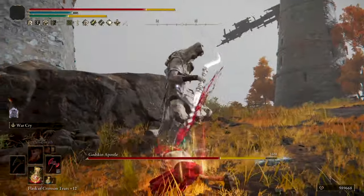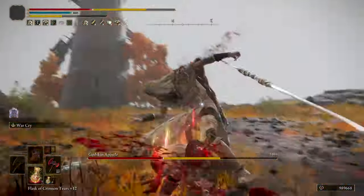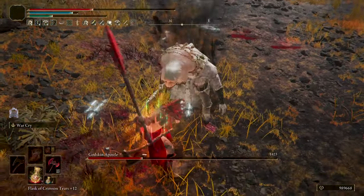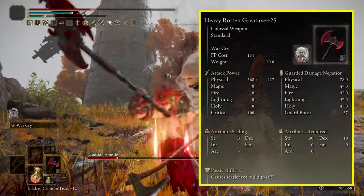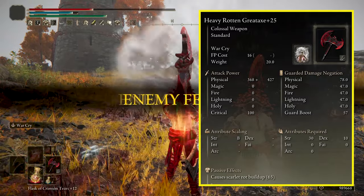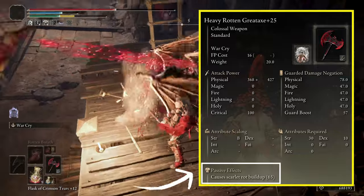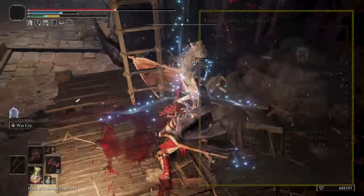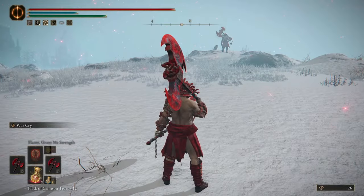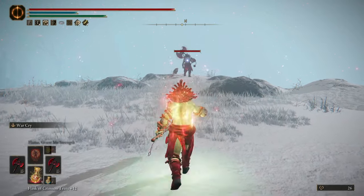One-shotting enemies, or killing them in a few blows, and hurting bosses real bad with each charge attack — it's beautiful. The Rotten Great Axe at max level with heavy affinity will scale B with strength, having the most attack rating possible for a non-maxed-out character. The weapon also has 65 rot buildup, which gets procced, but it's not the main damage source. It can be found in the north part of the Consecrated Fields, north of Ordina Liturgical Town, after defeating the Rotten Duelist that's looking over the cliffs.